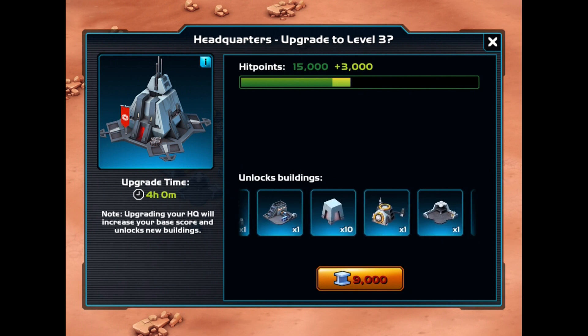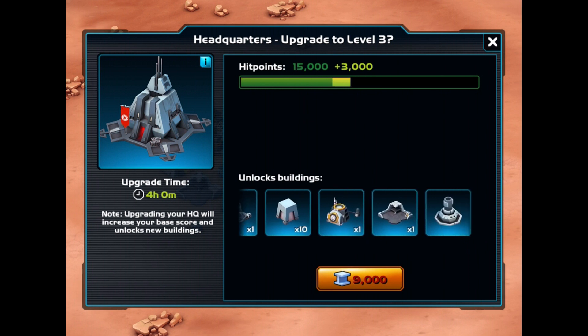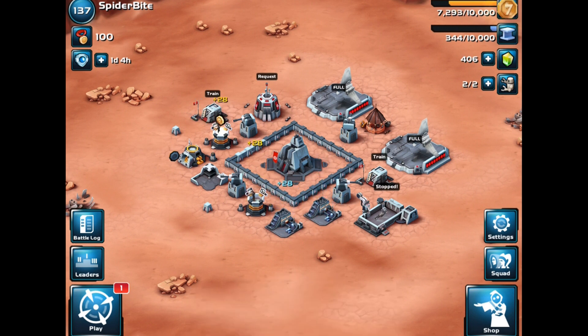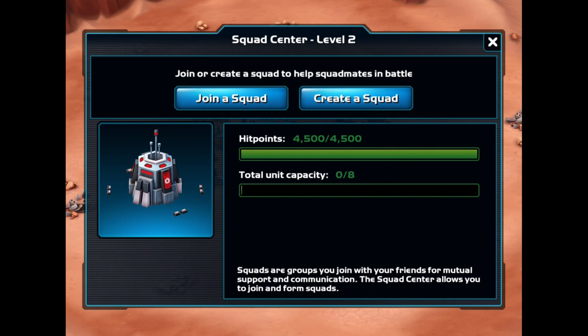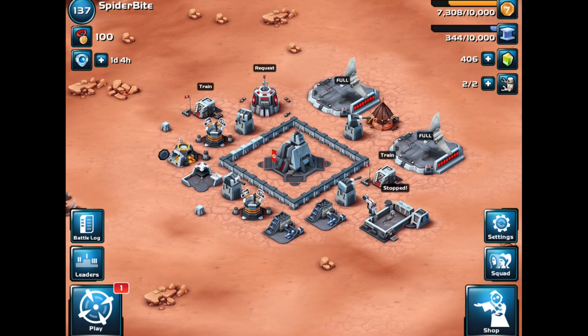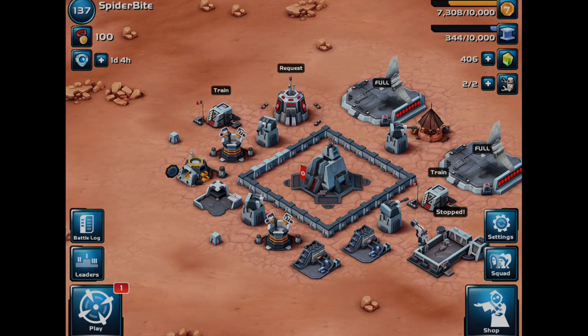At HQ3 we get a mortar, more walls, another alloy factory, a credit market, and two turrets — pretty cool. Once we get our shield done we'll start multiplayer, and then we'll look at the squad center. Creating a squad costs 10,000 credits so we might be able to do that next episode since we have nothing else to spend credits on. Hope you guys enjoyed — Spider out!